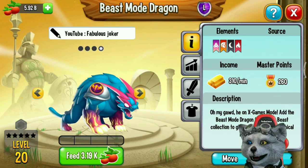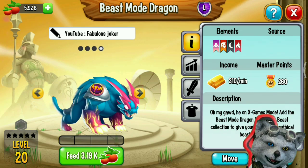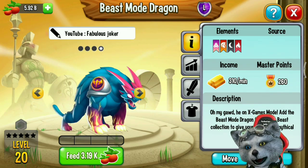Basmode Dragon has four elements. It's pure, war, dark, and fire element, with pure as its defensive element.